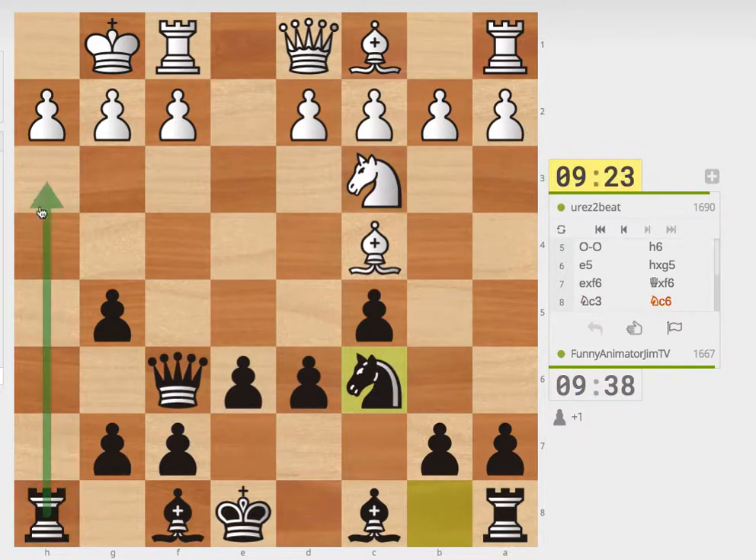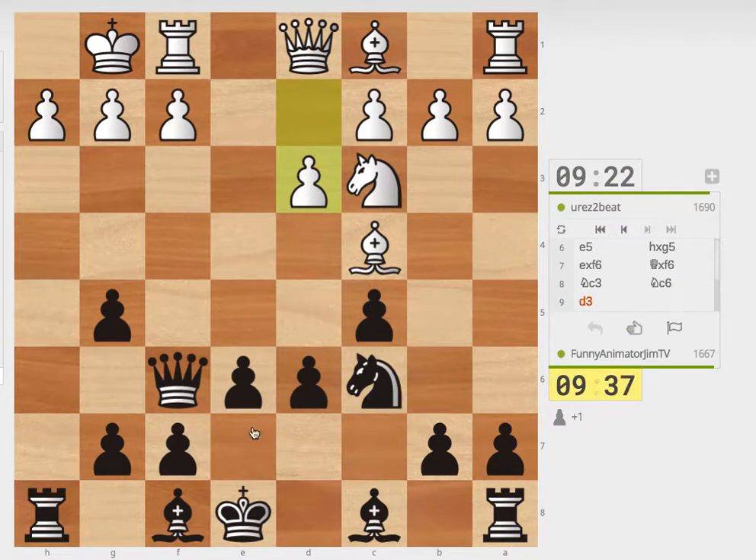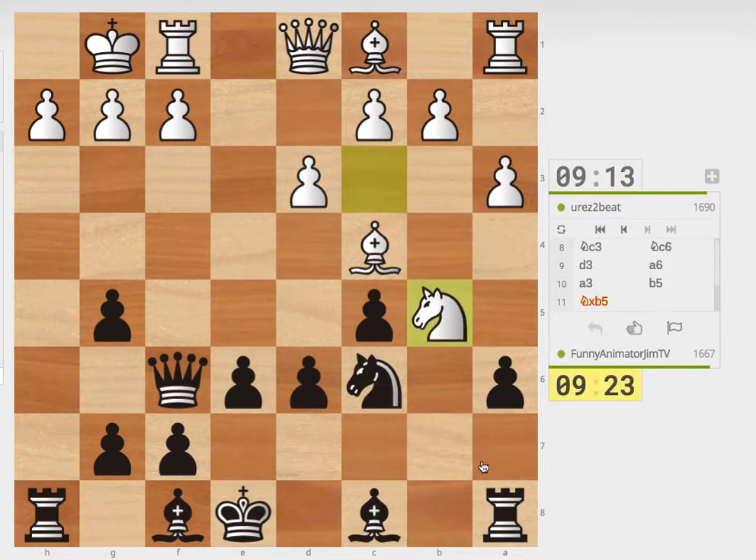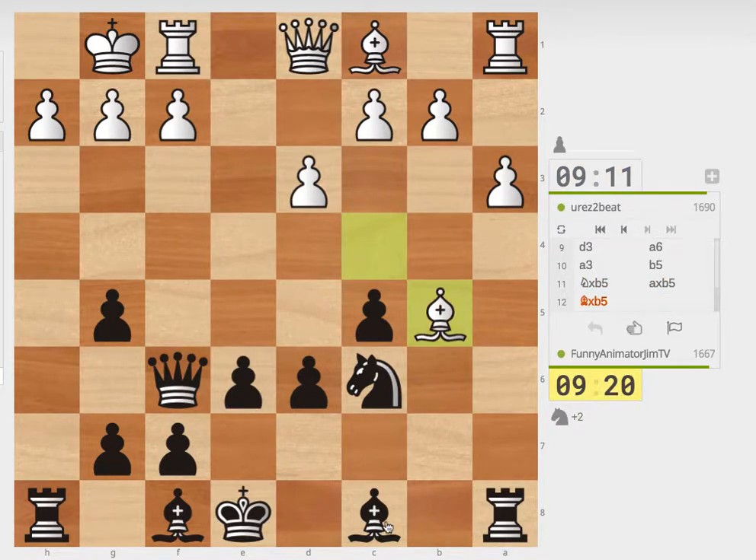Knight C6. So I'm probably not going to be castling queen's side at this point. He does have that weak pawn there, so I do have to be careful. I'm just going to stop him from putting a piece on B5, as typical in the Sicilian. And I'm going to thrust B5 and put my bishop on B7. Interesting — he takes, so he has sacrificed a pawn. I'm probably going to put some rooks on these files if I can.